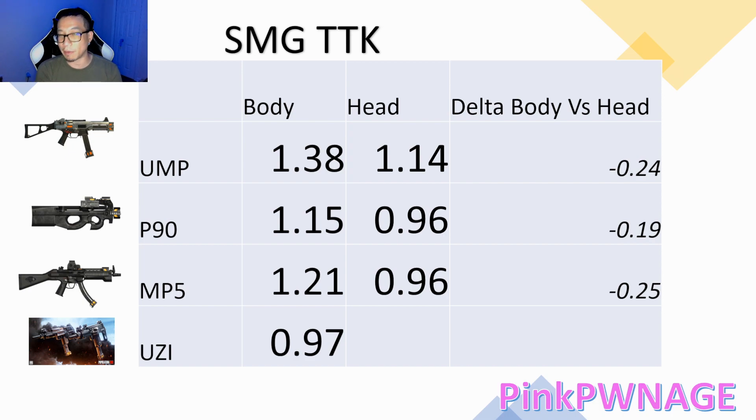The interesting thing is the MP5 is really the easiest gun here to get headshots with because of that low recoil when you two-hand it and that wonderful scope. So if you had to tell me which one has the best practical time to kill, I'd probably say the MP5, because you're able to hit the headshots and it's got a really solid time to kill.